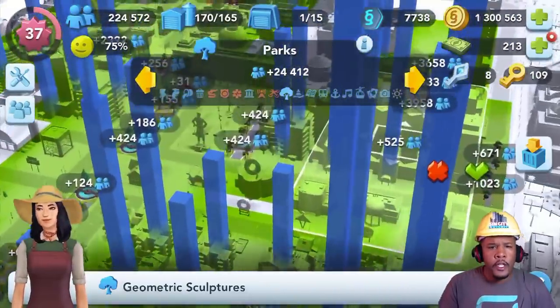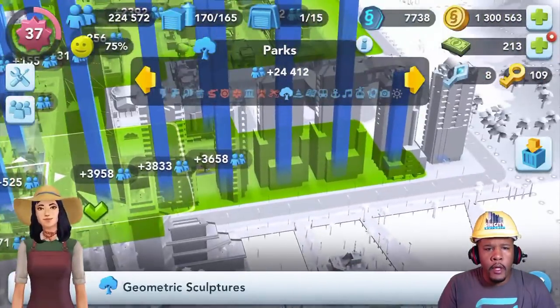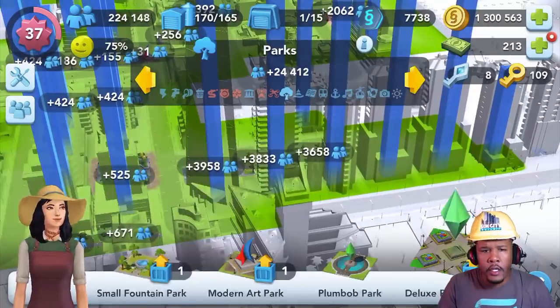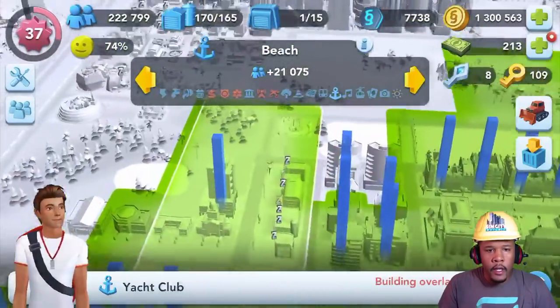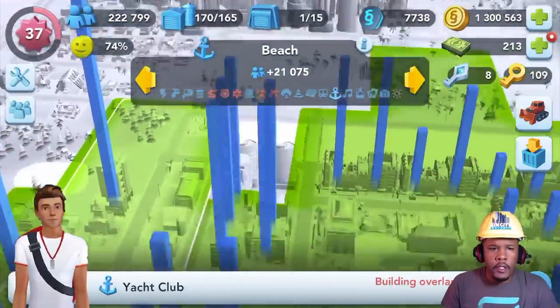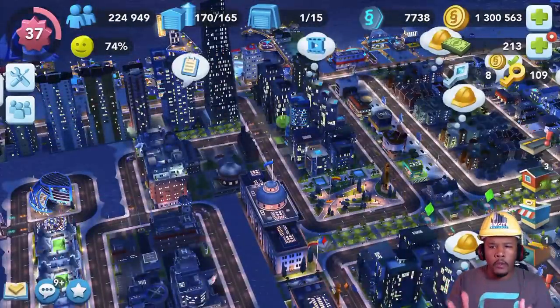You can see that I'm getting a lot of different population boosts all the way around the map, and this is just the parks, ladies and gentlemen. We also have the beaches that are providing a lot of population. Right now I kind of have them all not really in a certain order - I need to do something with that. But the thing about the beaches is they go long ways with their population.